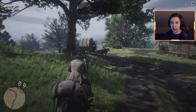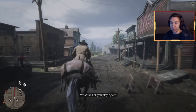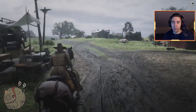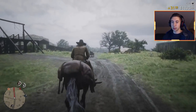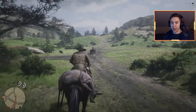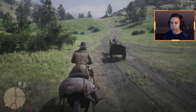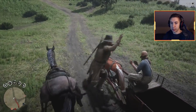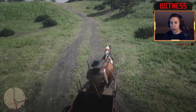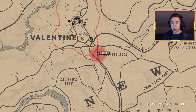Here we are in Valentine. What you want to do is ride up and down these roads — pop a little left here and you're going to be on the lookout for a bucket cart, which are very easy to find in Valentine. That is why we're starting here. You can just jump on the wagon, jack it, then call your horse so he follows you by whistling. Once you have your cart you're set.